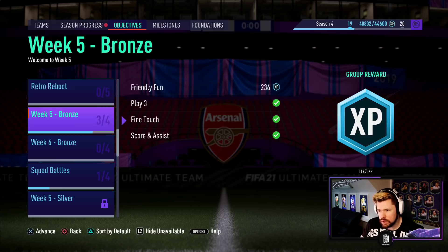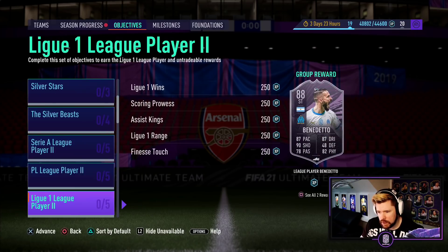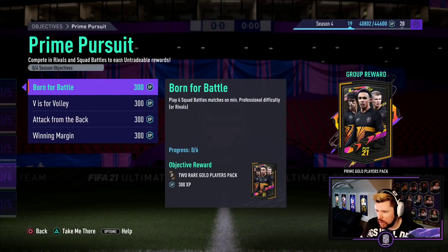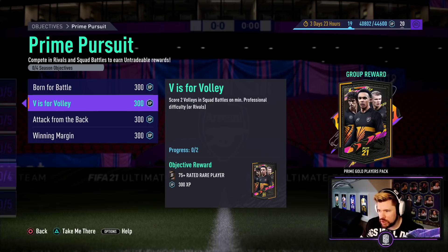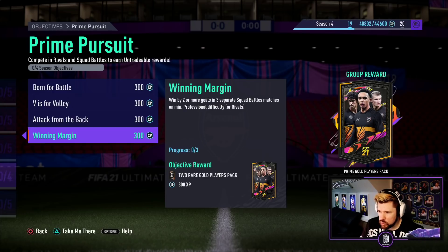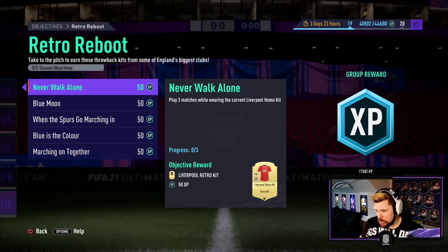Actually got a couple of objectives here. Prime Pursuit for a prime or players pack: play six Squad Battles or Rivals matches, score two volleys in Squad Battles or Rivals, assist four goals from defenders, win by two or more goals in three separate matches. Not bad.